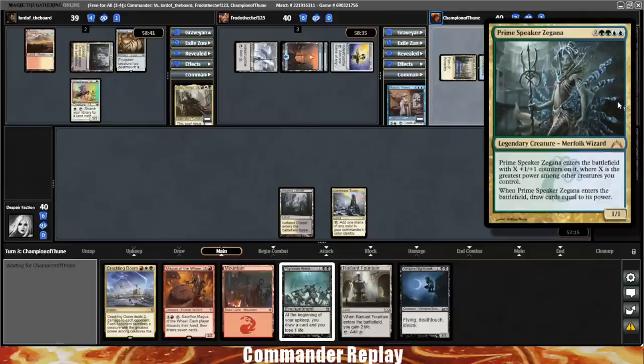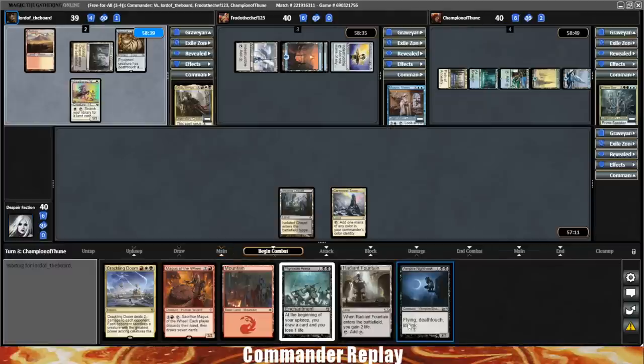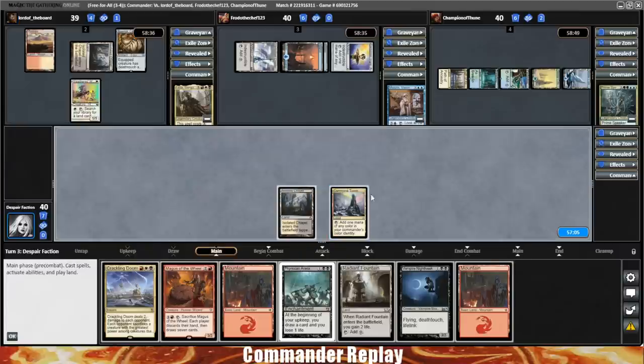It's going to be a Simic value draw-all-the-cards, play-all-the-stuff kind of deck — they are going to try to value us to death. We do have a lot of control elements in the deck, and there seemed to be a pretty healthy amount of removal when I was checking it out before the game. So we should have some answers, which makes me feel a little better. Simic decks in general just scare me — they've got some really nasty stuff available, and the ability to draw ten cards late in the game is really, really strong.